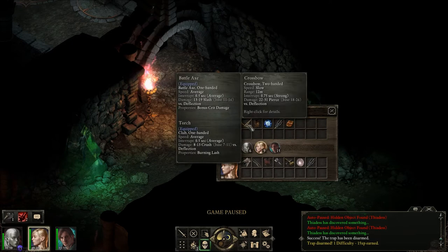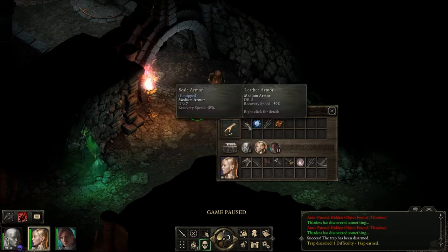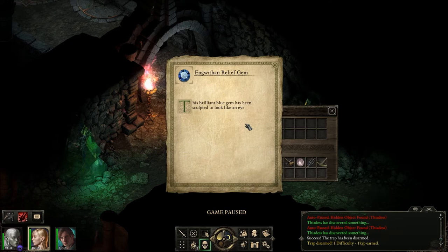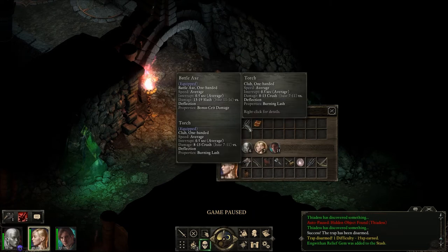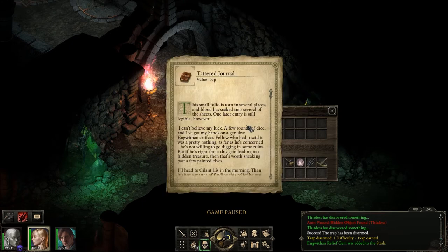He can hold some of this stuff. A crossbow, scale armor — oh look, this is leather armor. An ingwithin relief gem — this brilliant gem has been sculpted to look like an eye. A torch — oh, I see, how is that a torch? And a tattered journal. This small folio is torn in several places and blood has soaked into several of the sheets. One later entry is still legible however.